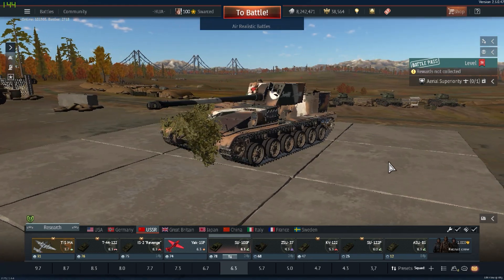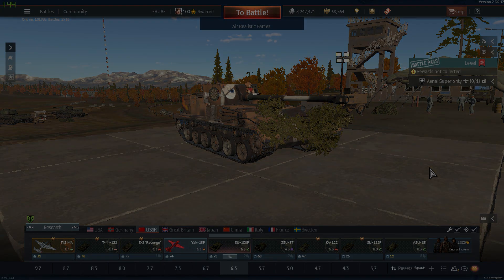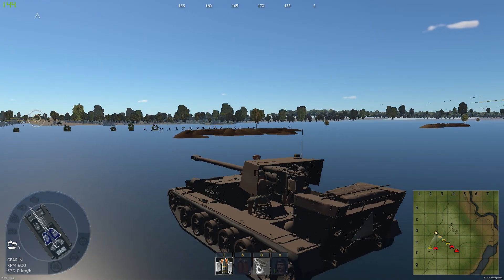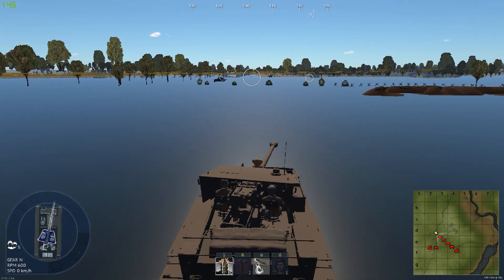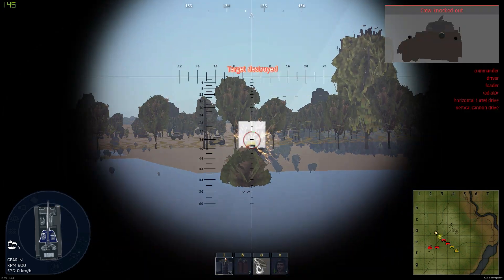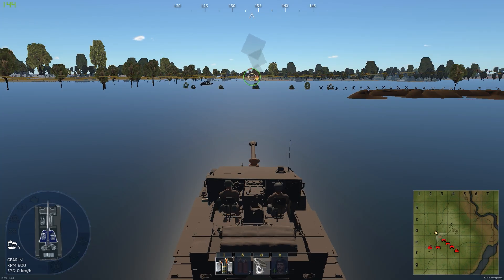Right now the game kind of looks like a PS1 game, but what if I told you there's a way you can make it even worse looking? Well, as it turns out, modifying some graphics driver settings leads to rendering under the ground, textures disappearing entirely from tanks, and flame effects that look straight out of Minecraft. Yeah, it's pretty crazy.